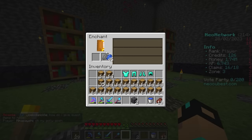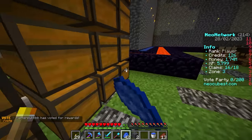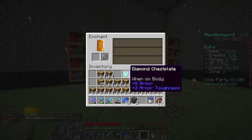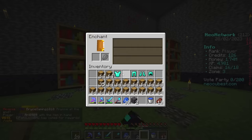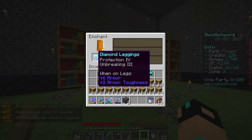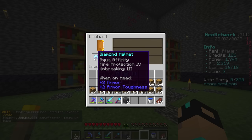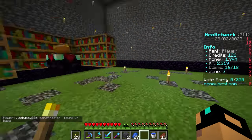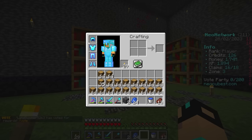Let's go over to the enchanting table. We don't have a ton of XP. Is it just going to keep giving me fire protection four? Protection four on the chest plate — I don't care what the rest is. Protection four on the pants. For the boots — fire protection four, aqua affinity, unbreaking. I'm not super happy with the boots so we'll roll it one more time. Okay — protection four. I'll take it. Now we're geared up.